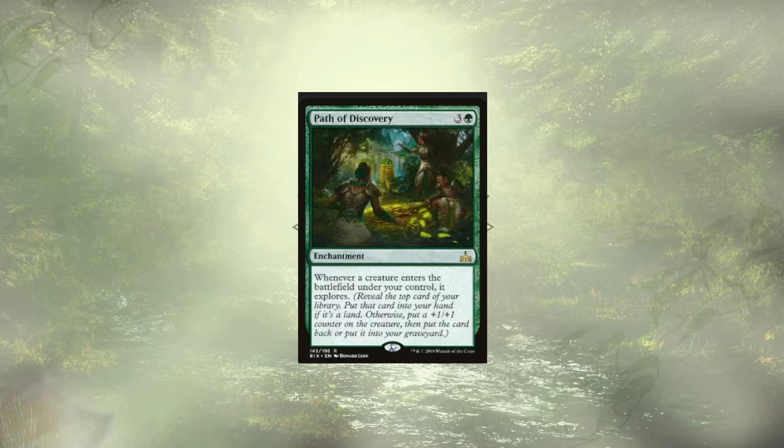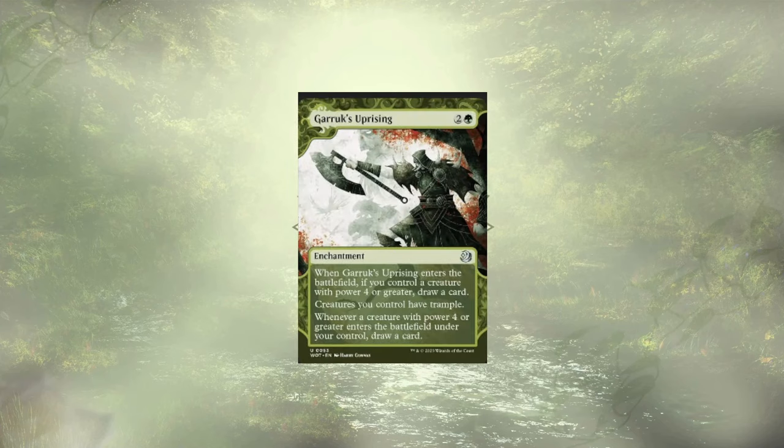Path of Discovery is up next and allows all of our creatures to explore the second they hit the field. We're leaning into that explore mechanic and grabbing ourselves a ton of lands in the process. Garruk's Uprising follows that path, offering up trample to all of our creatures and some potential card draw to boot.